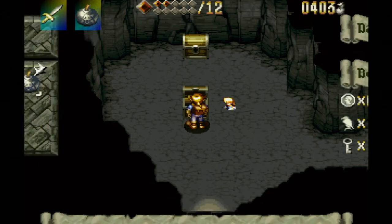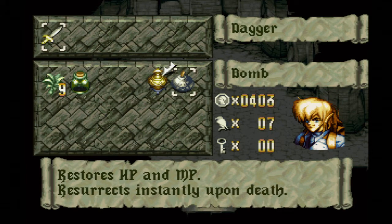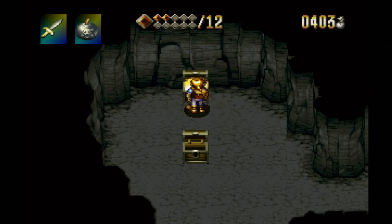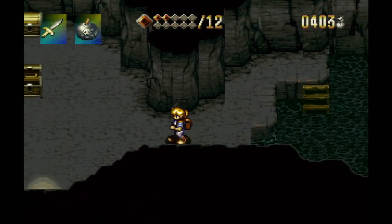And in here, we have a new item of sorts — wonder essence, as you can tell from the text. This thing is useful because it's basically a one-up. Very useful. There was also a herb in here. We've reached the end of the video here, so I thank you all for watching and hope to see you all again next time. Bye-bye.